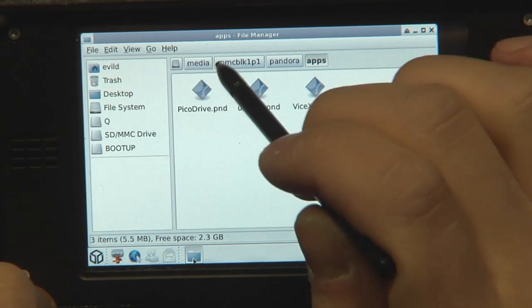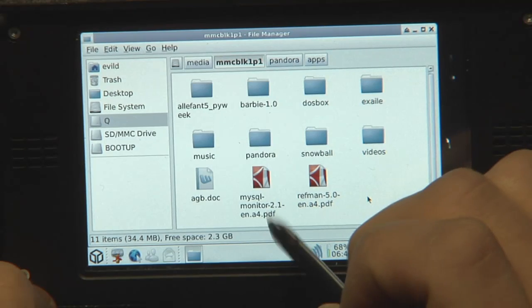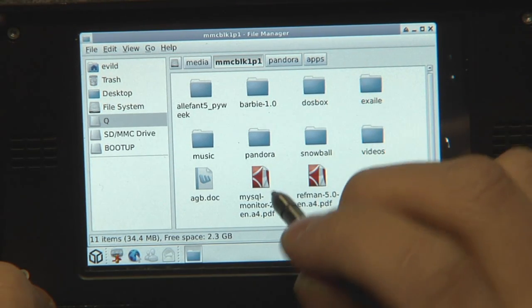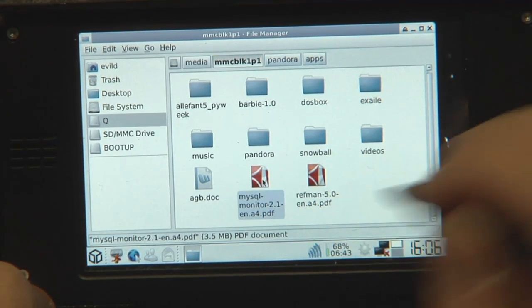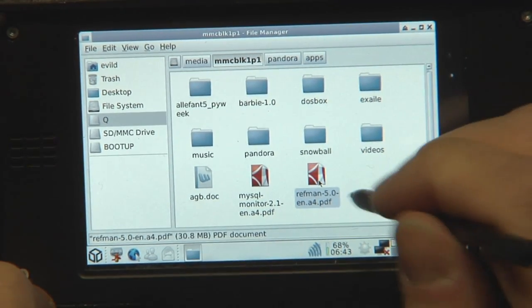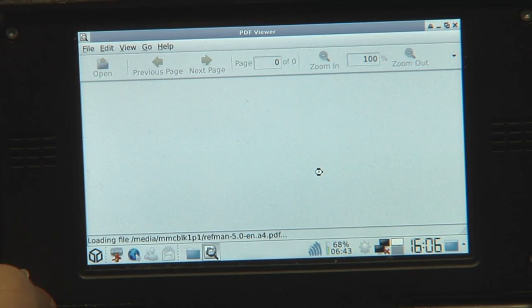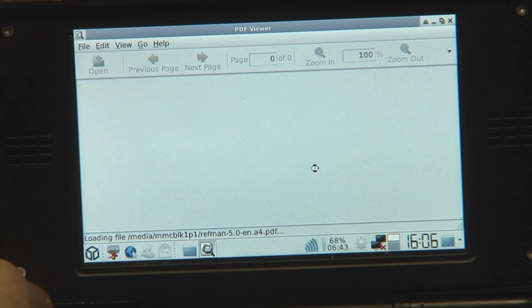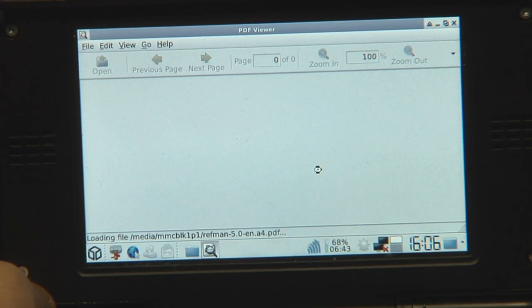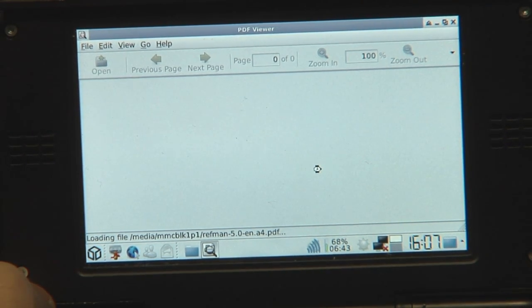I've got some PDF files here because some people wanted to see PDFs. This is the MySQL documentation — it's 30 megabytes big, so it will surely take a while to start. It's a long file to load, but once it's loaded you'll see that the PDF viewer works pretty well. Just wait a few seconds — that's a really big one.